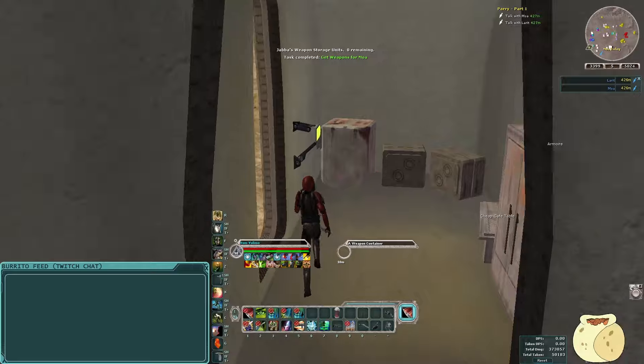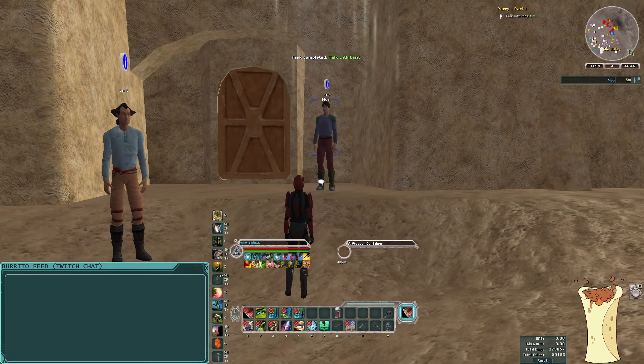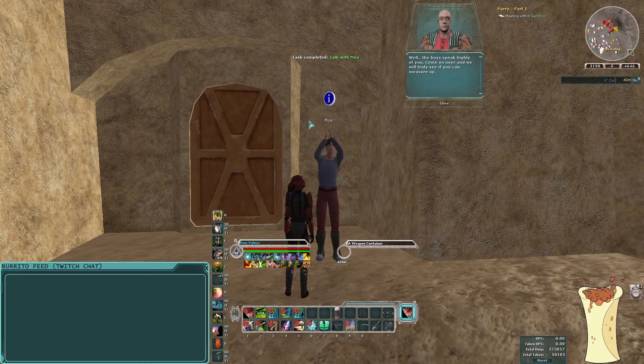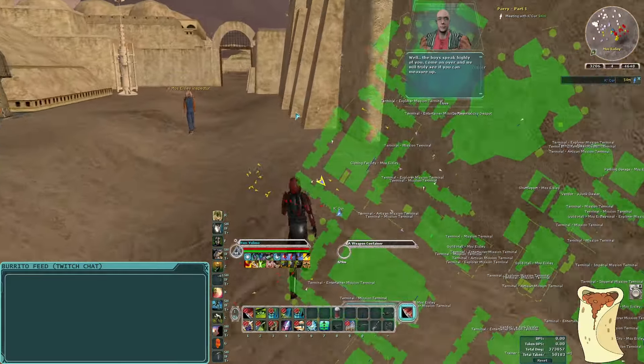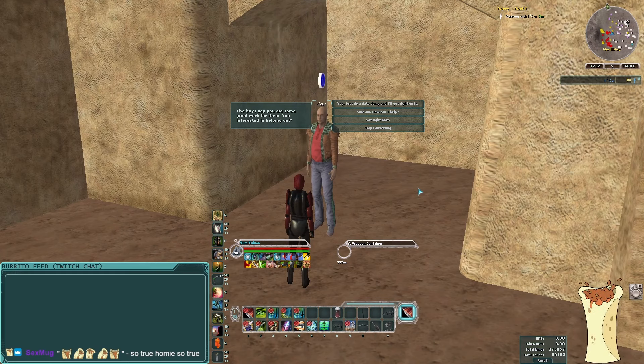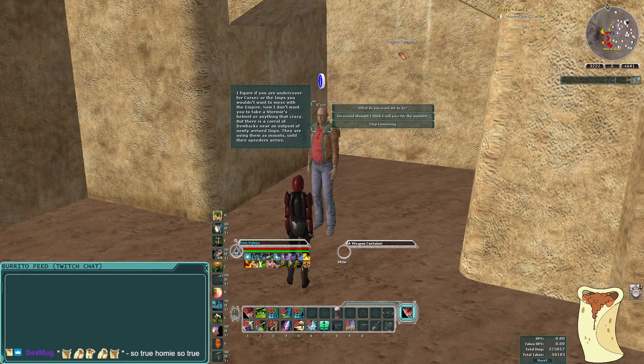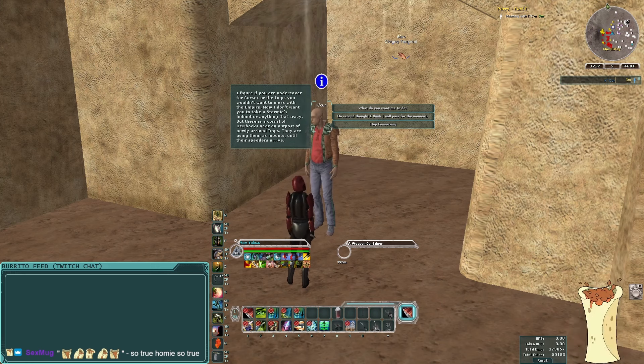We have all the weapons, so let's head back. Giving weapons to Larratt, he says, 'Great, I'll let K'Kur know how much you've helped us.' Giving the shirts to Moa, he says, 'Good. I'll let the boss know what you did for us.' K'Kur says, 'The boys speak highly of you. Come on over and we'll see if you can truly measure up.' Meeting K'Kur, the gang boss, he says, 'The boys say you did some good work. You interested in helping out? But stealing pistols and jackets isn't enough. You need to prove you aren't undercover. I figure if you're undercover for Korosek or the Imps, you wouldn't want to mess with the Empire.' I say I'm Imperial aligned, so let's see what he has me do.